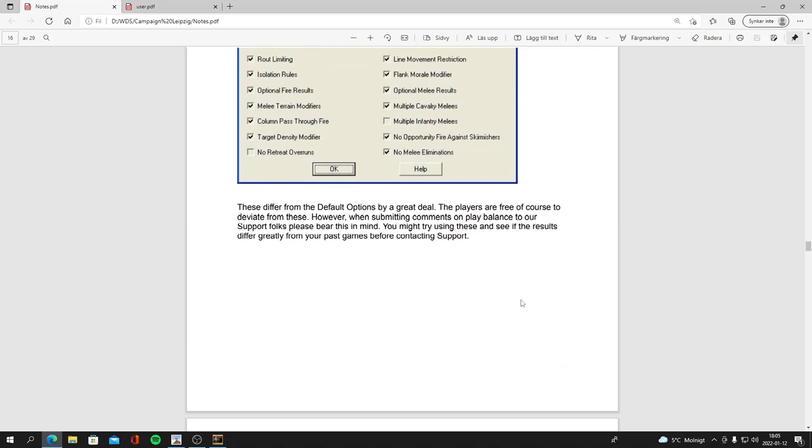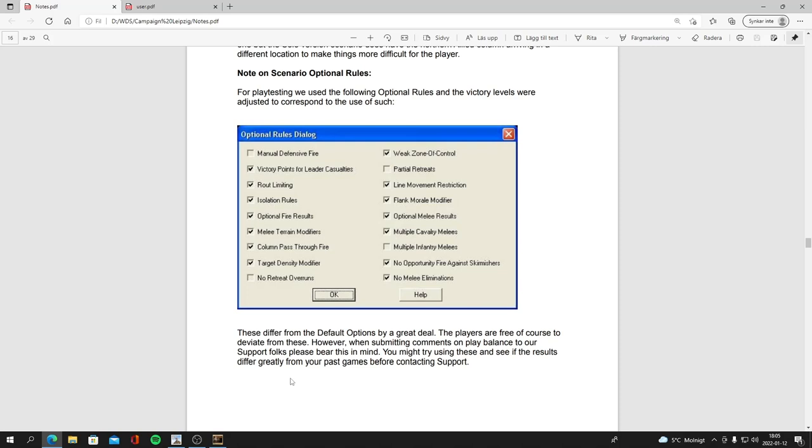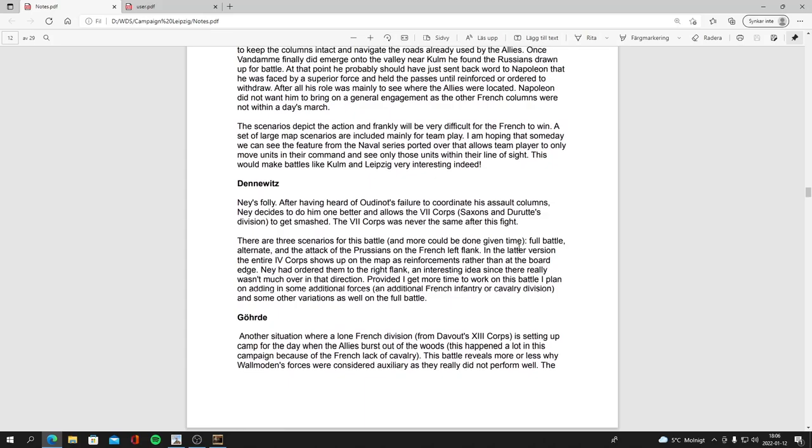The notes on optional rules say: 'For play testing we've used the following optional rules and the victory levels were adjusted to correspond to their use — these differ from the default options by a great deal. Players are free to deviate from these, however when submitting comments on play balance to our support folks, please bear in mind...' So you've got to take into consideration how the scenario was designed and what they thought would be best for balance.